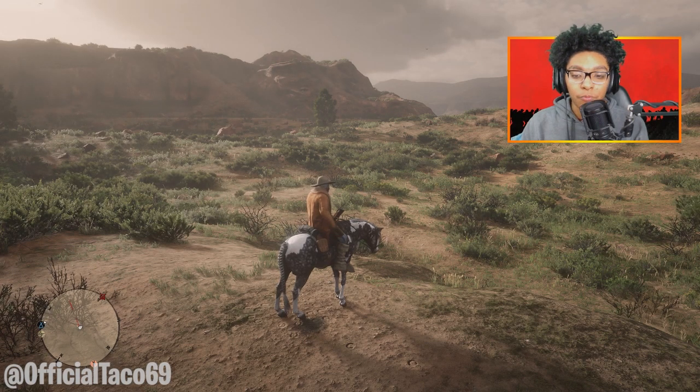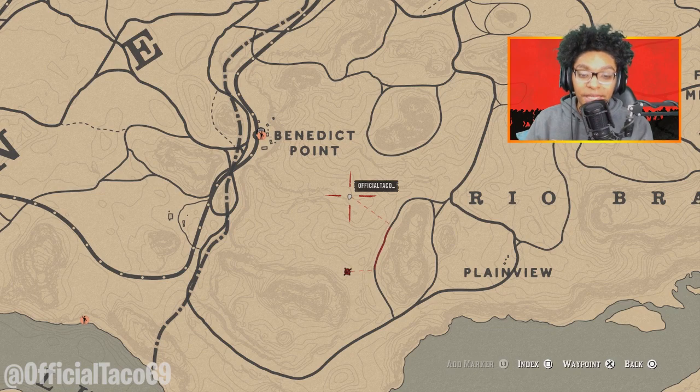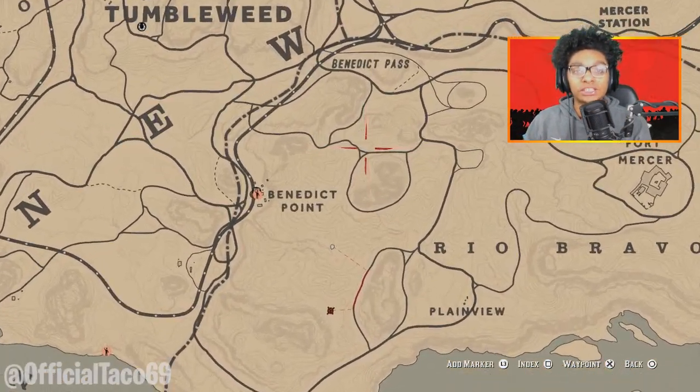Alright, to start things off, what you guys want to do is head to this location I'm currently at. This is where the route begins right here. Now it is over here beside Rio Bravo, that is southeast of Tumbleweed. You guys want to come here — this is the first part, this is step one.